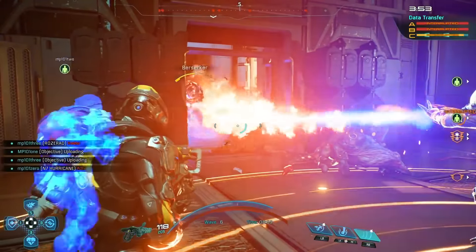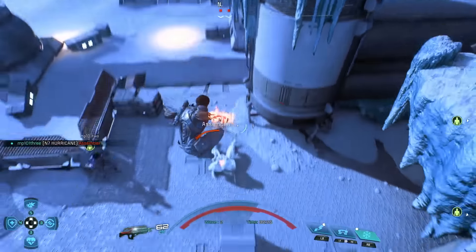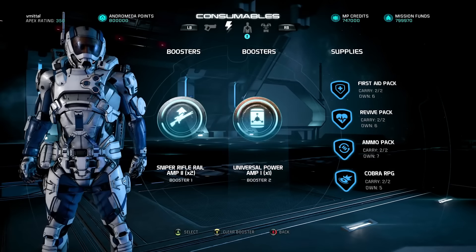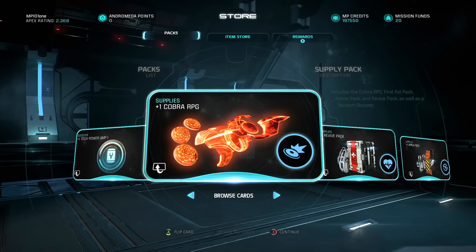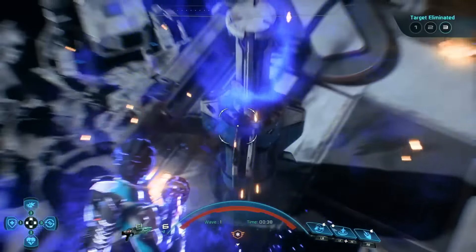As you play, you'll quickly figure out what works and doesn't for each character. Here are a few tips to help you jump directly into your first match and play like a pro. Always check your supplies before starting a mission — you never know when you're going to need an extra revive pack or a Cobra RPG. Begin your multiplayer adventure with the tutorial mission to earn some helpful rewards.